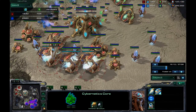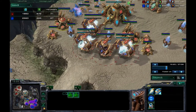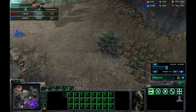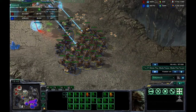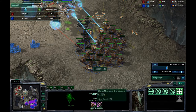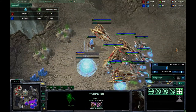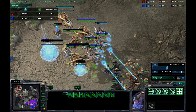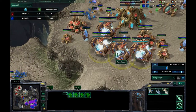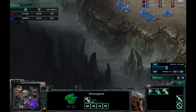At this point I'm trying to save up gas. I really should start getting 2-2 upgrades. We already see him reacting to my build by getting mass hydralisks, which isn't the appropriate reaction because they have very low HP even at 2-2. I'm eventually going to reinforce because I'm producing off of four stargates - four carriers at a time.